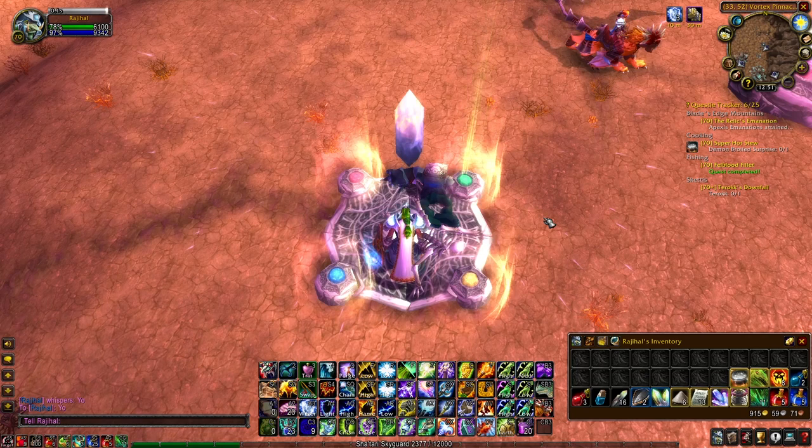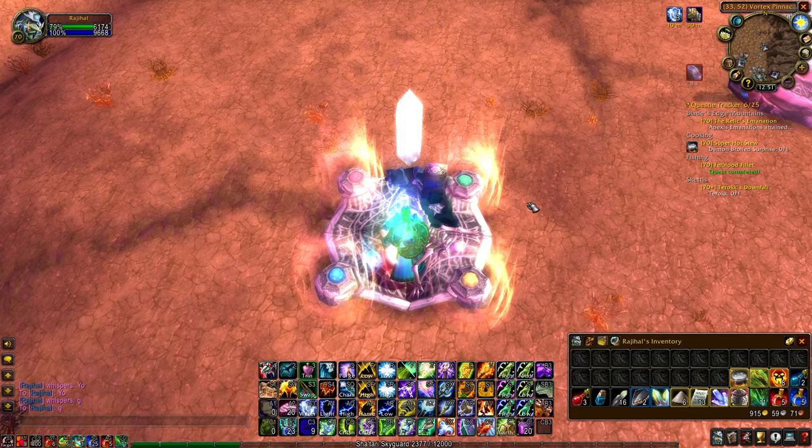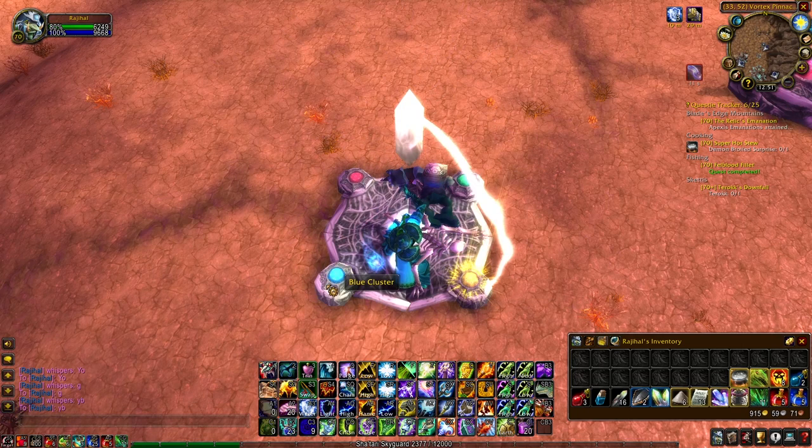For example, if round five was blue, blue, green, yellow, green, then simply whisper B, B, G, Y, G.